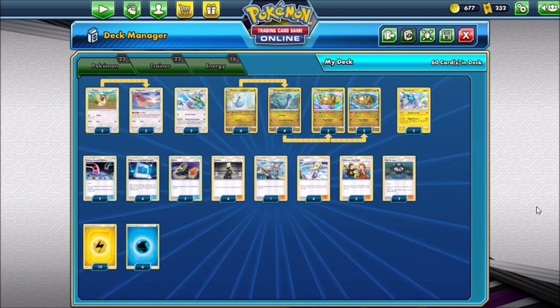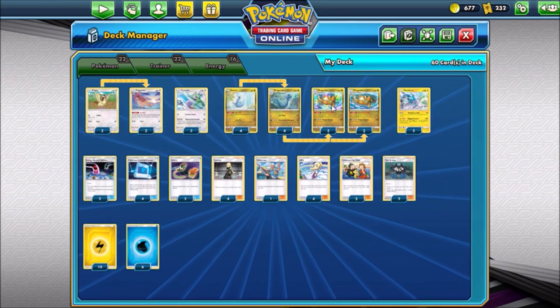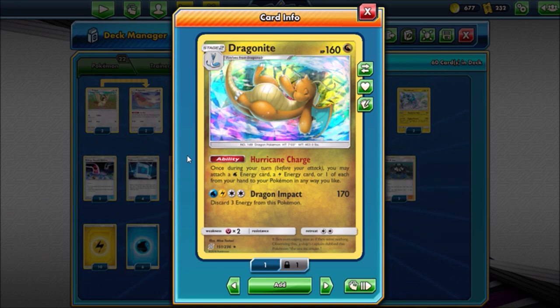This is actually a pretty sweet deck - I really enjoy playing it. Looking at Dragonite, the focal point of the theme deck: it has the ability Hurricane Charge. Once during your turn before you attack, you may attach a water energy card, an electric energy card, or one of each from your hand to your Pokemon in any way you like. It also has Dragon Impact for a water, electric, and two colorless energy - it does 170 and you discard three energy from this Pokemon. I opted for a 4-4-4 line to make the line thicker so you can get your Dragonite out.